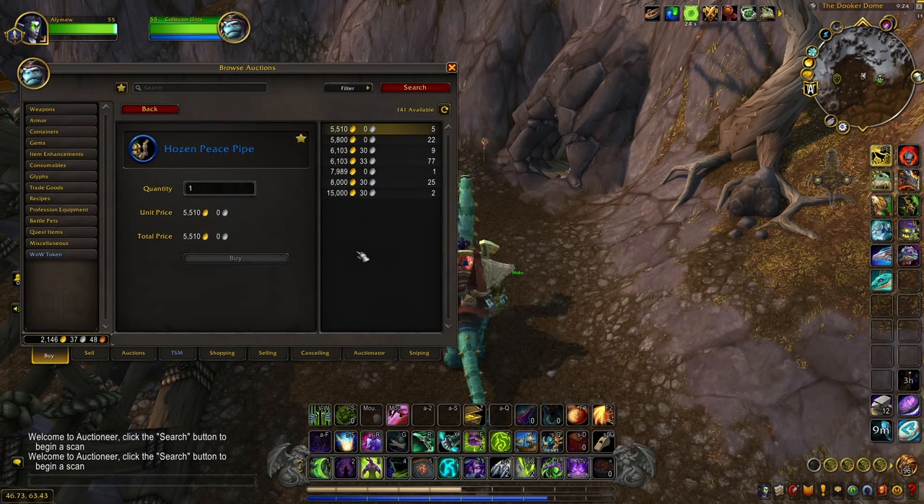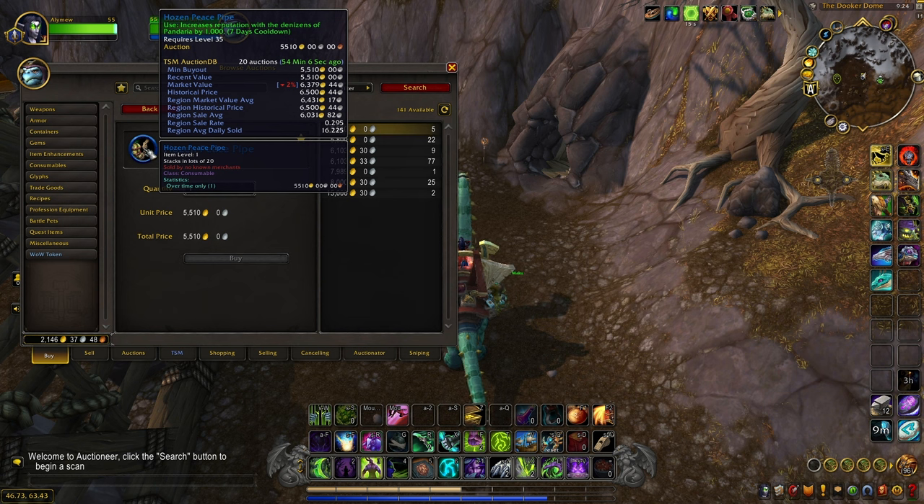Scritch has about a 12% chance to drop the Hosen Peace Pipe. For whatever reason, it sells on the region-wide auction house — there's an absolute ton that sell every day, with a region average daily sold of over 16. It increases reputation with all Pandarian factions by 1,000, and any reputation buffs get multiplied. It's highly in demand for anyone wanting old school mounts, patterns, transmogs — and this is the only way to get it.